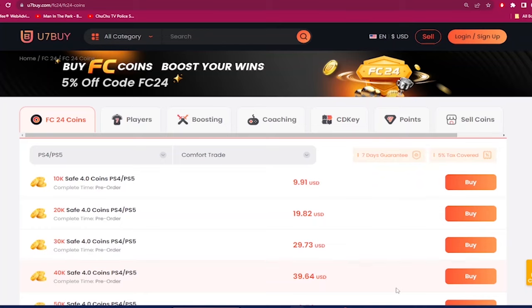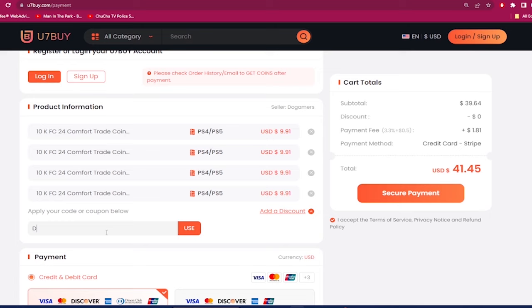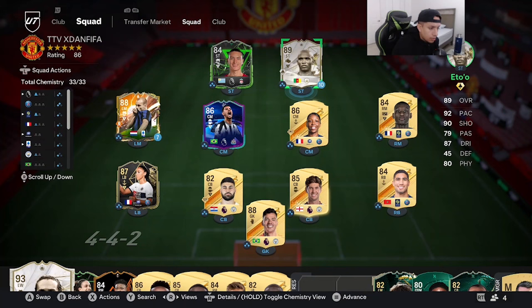If you want the cheapest and most reliable EAFC 24 coins, check out u7buy.com. Next time you make a purchase, use the code 'Dan' to get six percent off on building that team. Also on the same website, if you ever want to sell your coins, click on the Help Center and then the selling section.